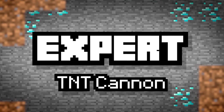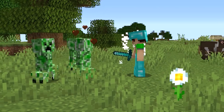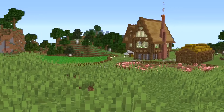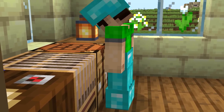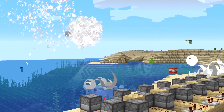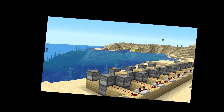Expert TNT Cannon. We want destruction — that means not just death to mobs, but blocks too. And the only way to do that is with some good old TNT. Sub's been grinding creepers and stashing TNT for a new cannon design. With this, you can launch out explosive grenades towards any oncoming enemies, or even at a mountain if you're not particularly happy with it.